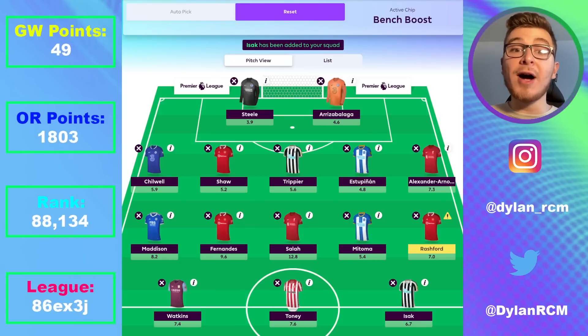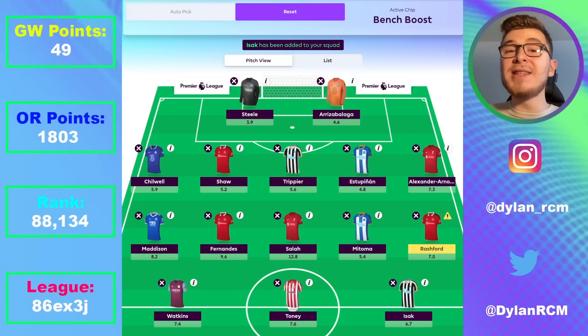The final forward is Ollie Watkins. He doesn't have great fixtures long term but has a decent double in gameweek 29 where you can haul in both games, especially against Leicester, and also a plum fixture in gameweek 30 against Nottingham Forest at home. Aston Villa have the third best record since Unai Emery took over — only Arsenal and Man City have a better record — so there's a lot to like. You could even add a second or third player from their ranks like Tyrone Mings, but I think Watkins is enough. The fixtures overall aren't that great and I favor them more offensively than defensively.